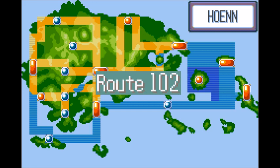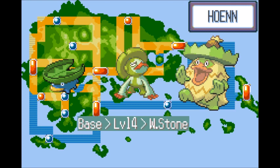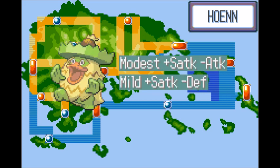The way to get Ludicolo is very simple. Soon after you head to Route 102, search through the tall grass to find Lotad. Train Lotad to level 14 to evolve into Lombre, then obtain the Water Stone from the Abandoned Ship to get Ludicolo. A good nature for Ludicolo would be Modest or Mild.